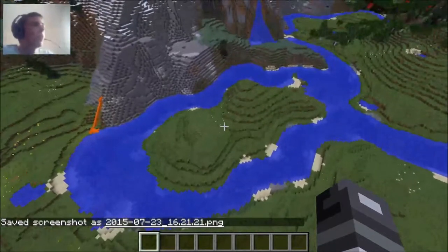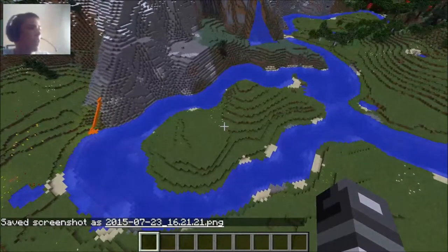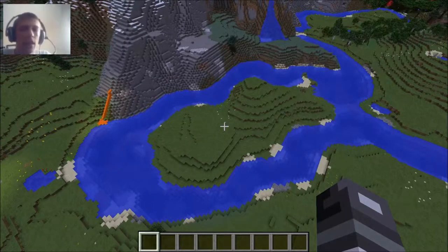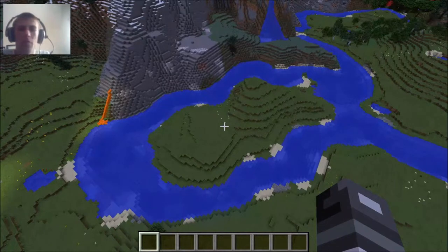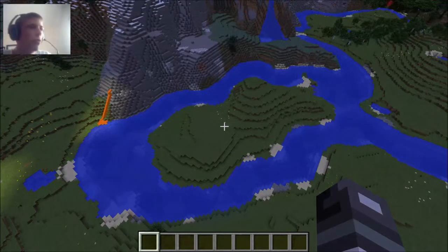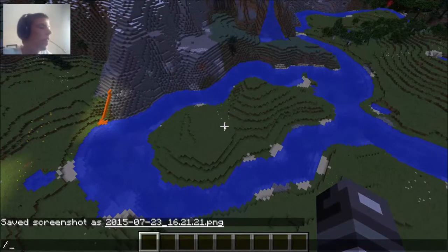I was playing in my own creative world a long time ago and I somehow went slash game mode one out of habit when I meant to do slash time set day. And boom, fell to my death, had no idea where my whole castle was. All gone. And I had toured that castle before. So yeah, that happens. Got to make sure to do time set day and not game mode zero.